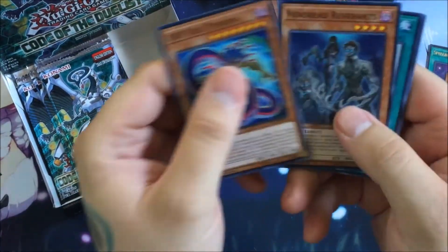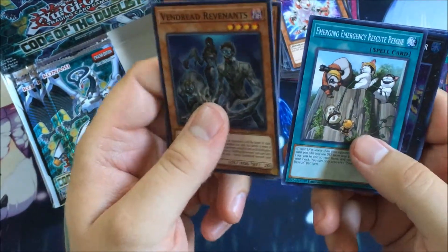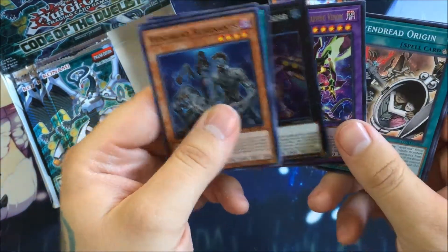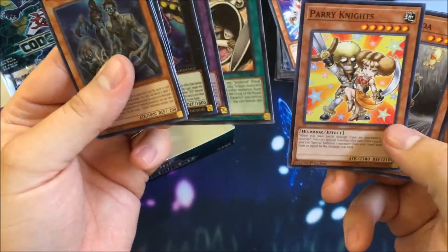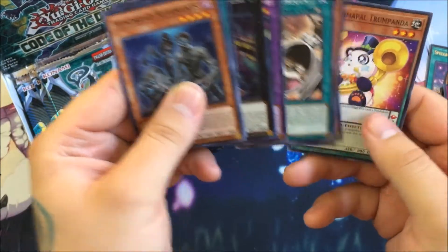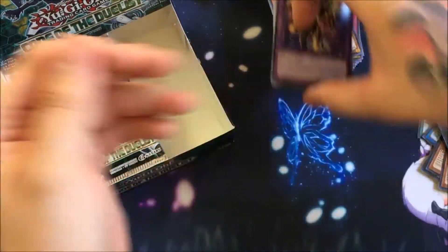D.D. Vice Typhon, Vendread Revenants — I believe that makes a playset of that now, which is really awesome — Emerging Emergency Rescue Rescue, DDD Wave High King Kaiser, Supreme King Dragon Starving Venom, Re-Vendread Origin which is the ritual spell for Vendreads — really nice — Parry Knights which has really interesting artwork, and Treasure Panda — another card with very Indiana Jones-esque artwork.